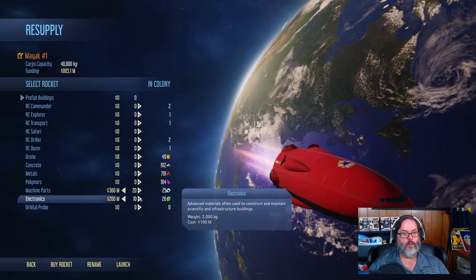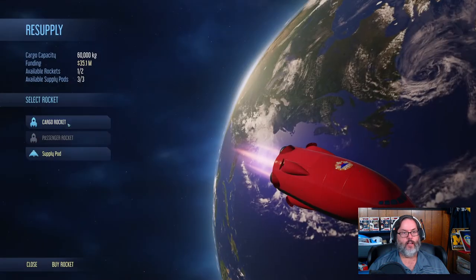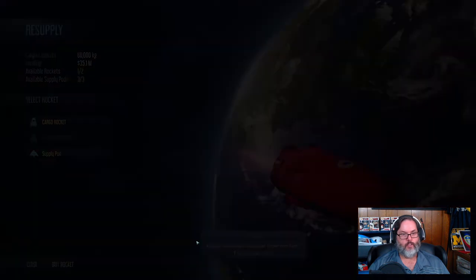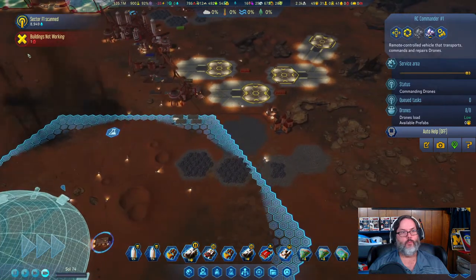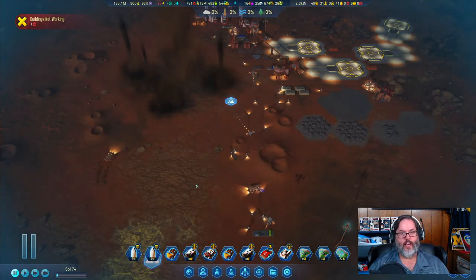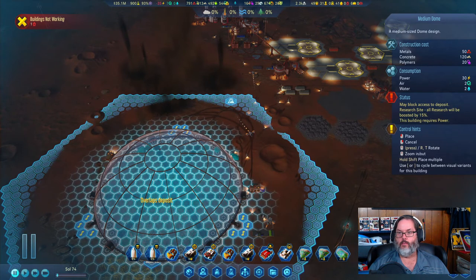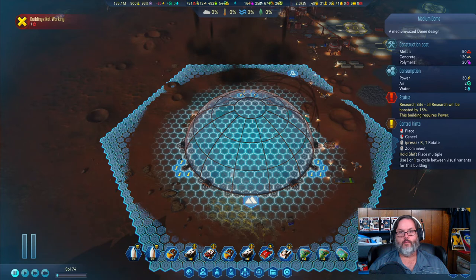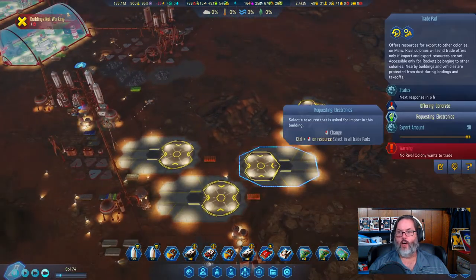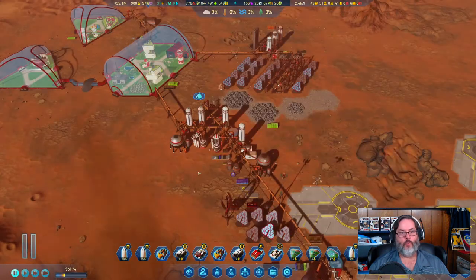We just got a cargo rocket back — let's send him with that and another cargo rocket with that. We're going to send that cargo rocket back by itself — that'll work fine. I need that to be right there. Don't need the concrete — let's go there, that'll work. 20 polymers — let's go ahead and offer the concrete for polymers again: 50 for 20, and we will take that.